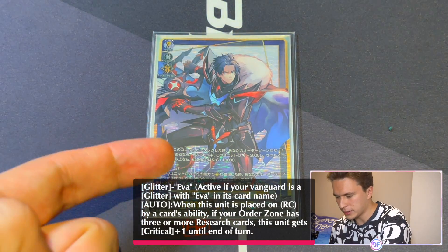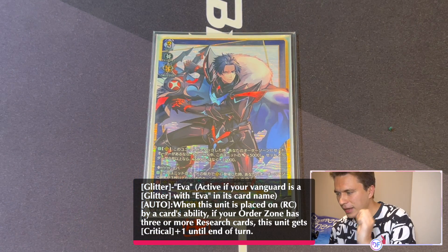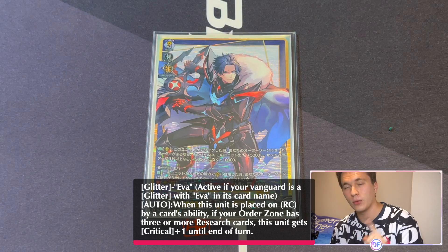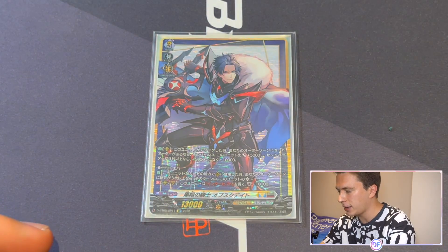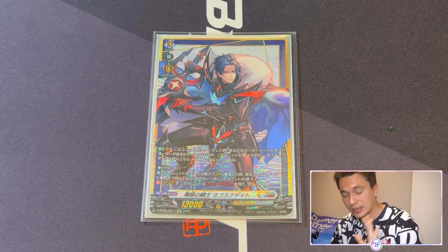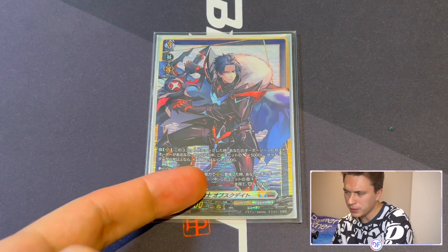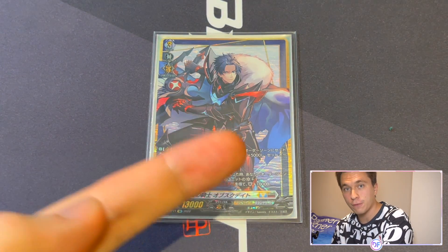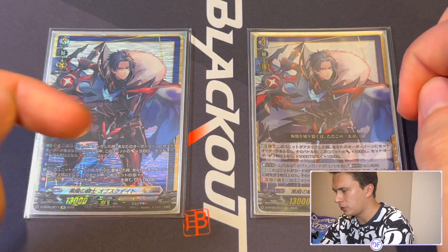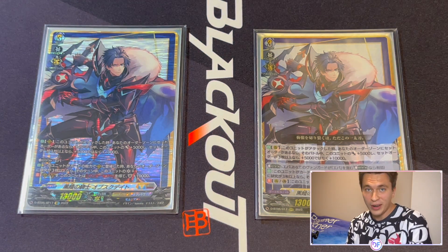Secondly, if you have an Eva Vanguard with Glitter Eva, Obscudate gets additional abilities. The first is: when he's placed on rearguard circle by an effect, if you have three or more research cards in your order zone, for that turn he gets a crit. This triggers when placed by Eva's grade 3 effect, but also — for example — if you were to call it from something like a Prison, this counts as calling it due to an effect, so he gets the crit. If you go first against Prison, give them the Obscudate, set your third order on turn 3, free it by Soulblasting 1, and you immediately gain the crit — so you can line up two Obscudates from Prison, each with double crit attacking, plus Eva swinging for another crit.